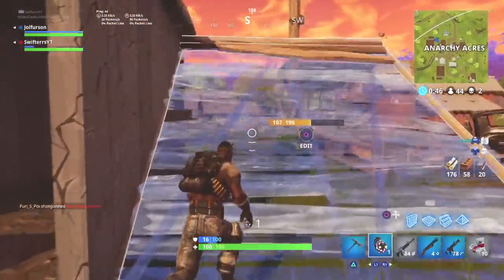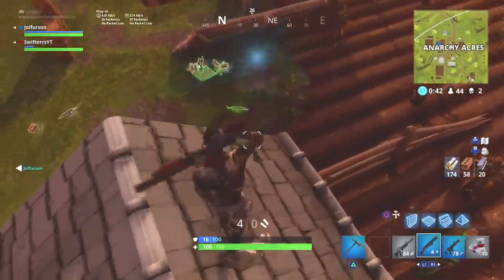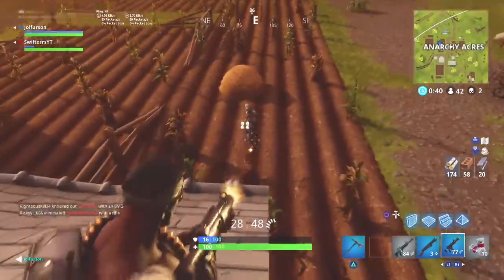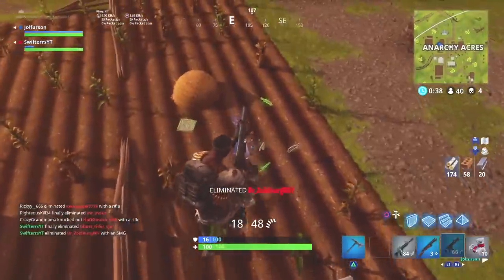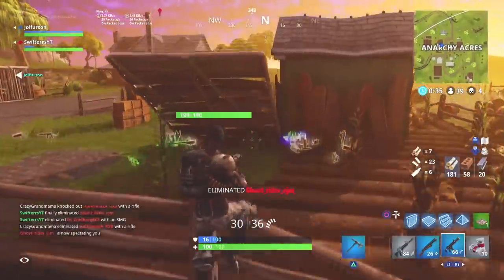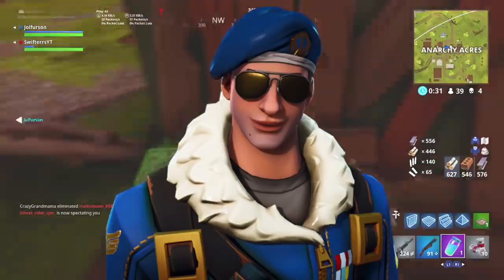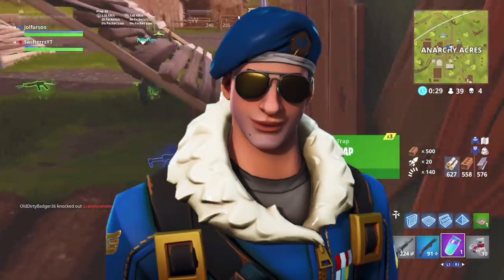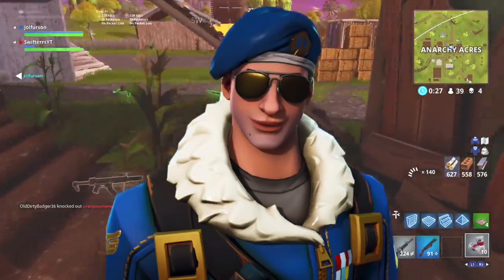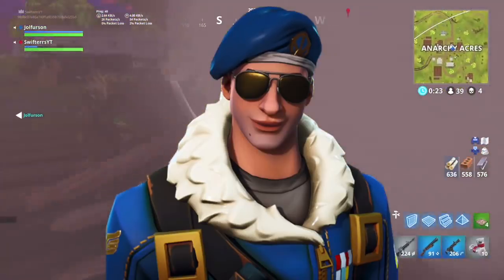The very first thing coming to Fortnite is actually a character skin I've talked about a couple of times on my channel — I wanted to include it because it's a really awesome and unique looking skin. It was leaked in the game files about a month ago. This is the Royal Bomber. It's a really unique epic character skin, so when it comes to Fortnite it's going to cost 1500 V-Bucks.